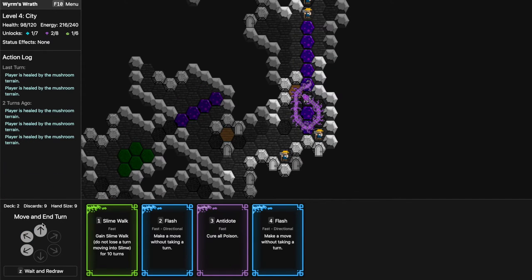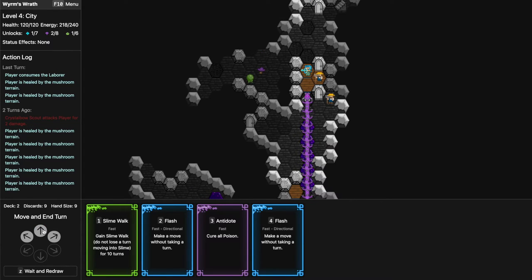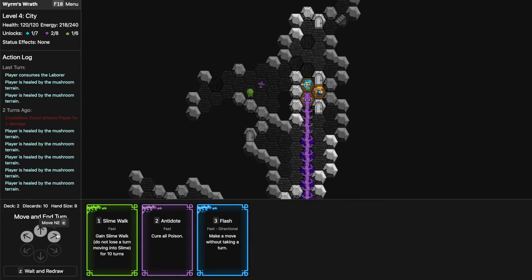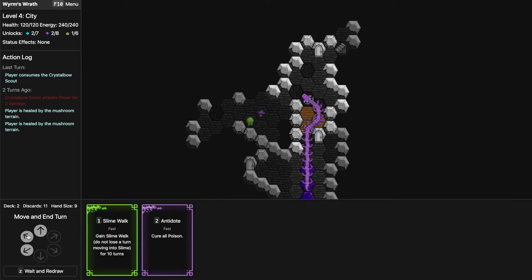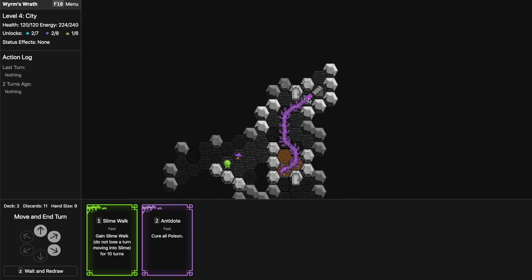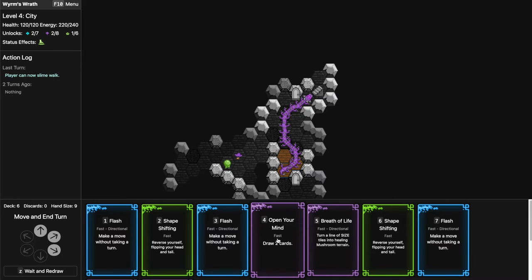Let's see if I can eat my tail — I guess not, we're exactly here. I see more guys to eat. There we go — Flash, eat! We have maximum HP and maximum energy. Time to go to the next level — right after I withdraw. Slime Walk, redraw, Flash Flash — two Flash cards.